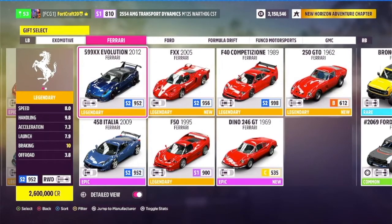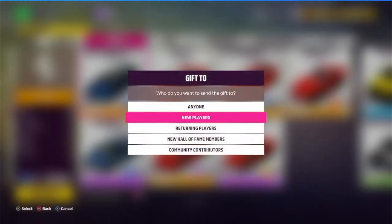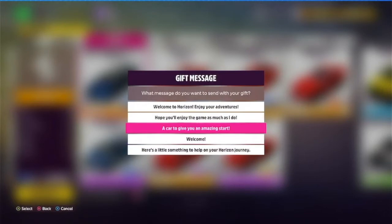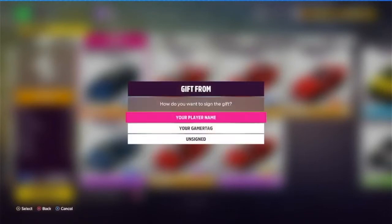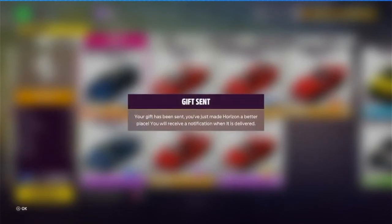Here's the next car — Ferrari 599 XX Evolution. For those of you who do not know, this car was the fastest car in the game in Forza Horizon 4, the previous installment in the Forza Horizon series. So we're going to be gifting this car to new players — 'A car to give you an amazing start.' Gamertag, send gift. Now let's move on to the next one.